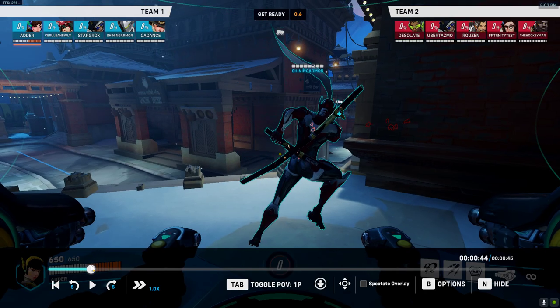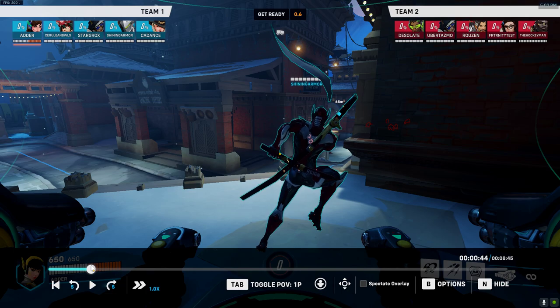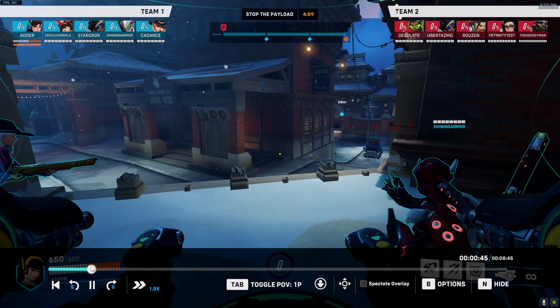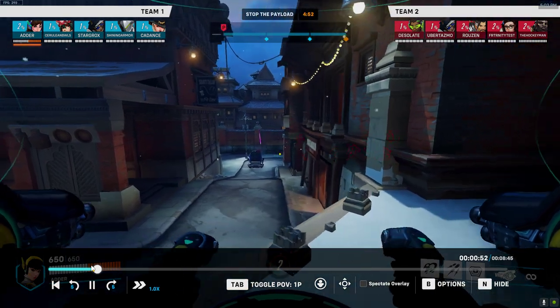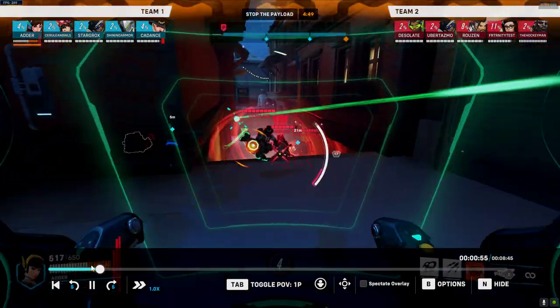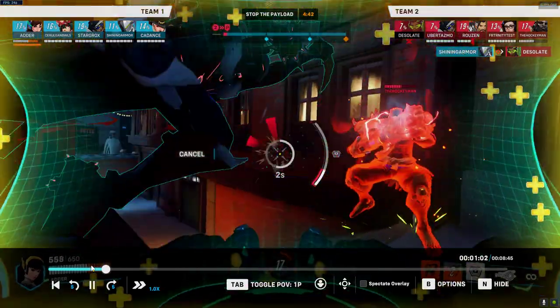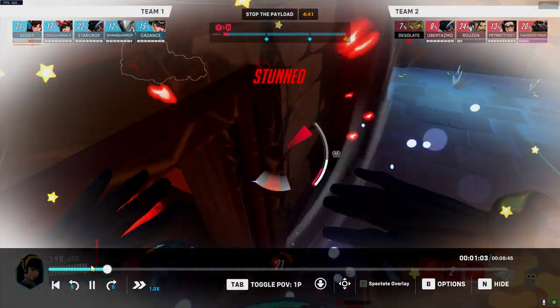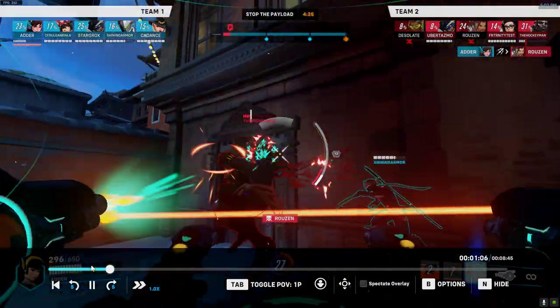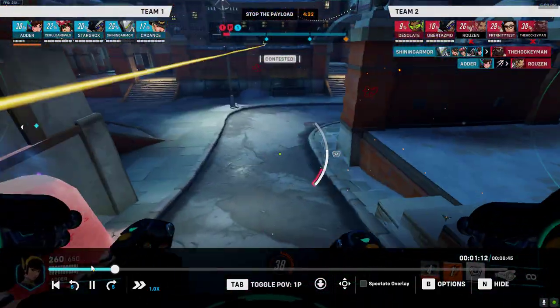Next map is Shambali. I think Shambali is a decent map for D.Va — first point isn't great but second point is good, and there are long sight lines. I hear three coming right side and immediately come over, popping missiles for spam damage. I get bumped around a lot and matrix right away to make sure I don't die and lose mech. I chase the Hanzo because he's low, but the Doomfist punch saves him. I get stunned right before the melee kill.